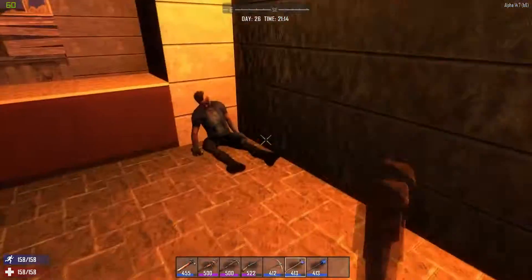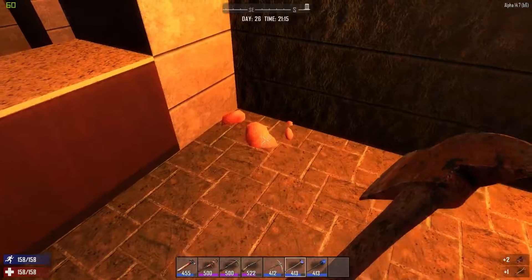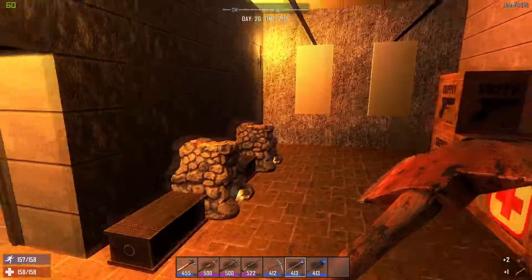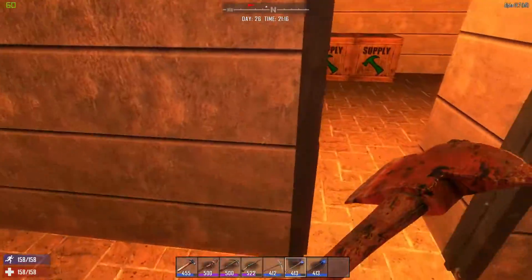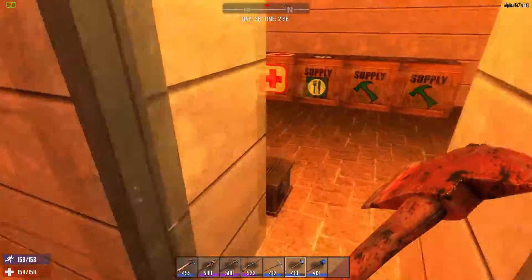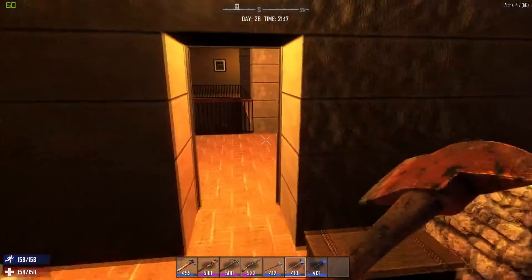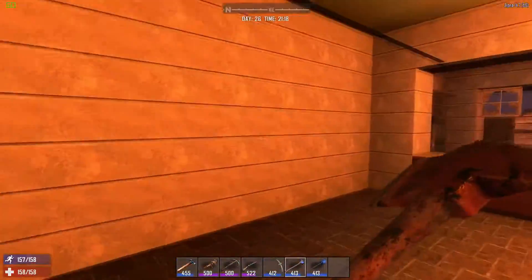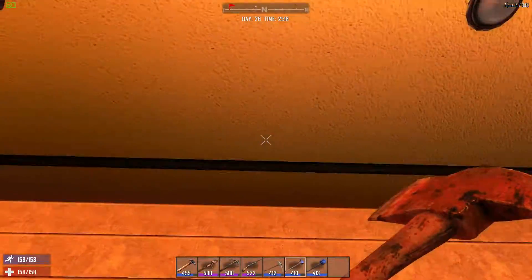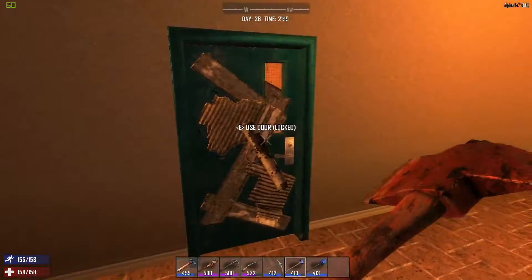Go ahead and get rid of the dead body because the girls will not have that. Now here's what I did — I put an iron door here because this was my actual base. So I was like, worst comes to worst I put an iron door here, and then I made stairs to get up to the roof in case I needed to.